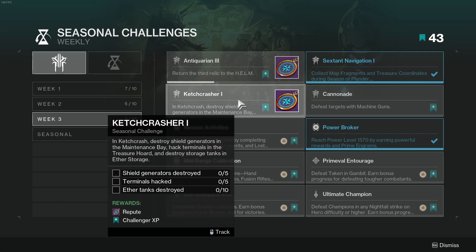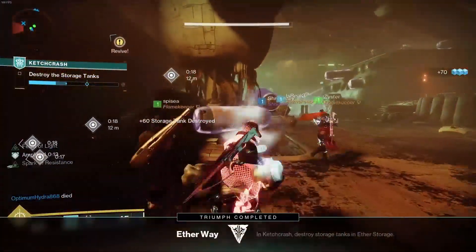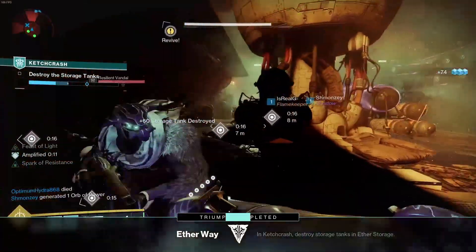Challenge number 3 is Catch Crasher 1. In Catch Crash, destroy 3 shield generators, hack 5 terminals, and destroy 10 ether tanks. For the storage tanks part, kill the large glowing shanks, pick up the ether charges, and throw them at the glowing storage tanks.